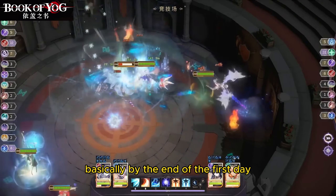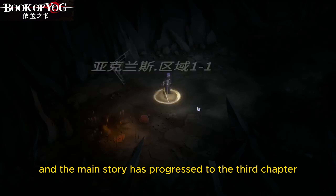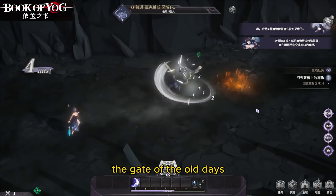Hello everyone, this is a Book of Yod zero to hero video. By the end of the first day, the team is at level 100, the main story has progressed to the third chapter — the Gate of the Old Days — the first level has been cleared, and the account has spent zero currency.